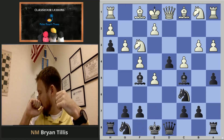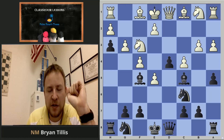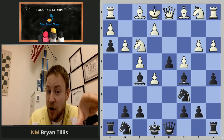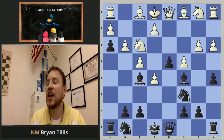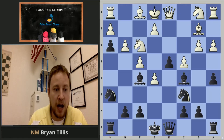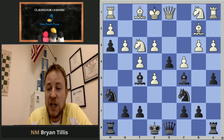After bishop c5, compare the development differences between the two players. Black already has the edge according to the engine, and even though white has an extra pawn materially, black's superior development and coordination puts him in the driver's seat. Bishop b2 isn't exactly a threat. Black gets all of his minor pieces into the game; there's nothing white can really do about it.